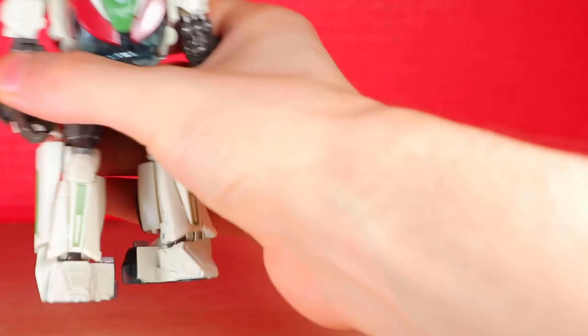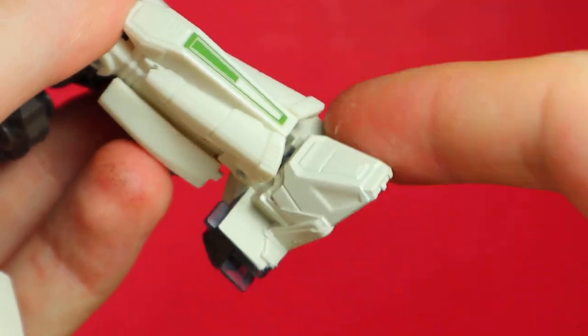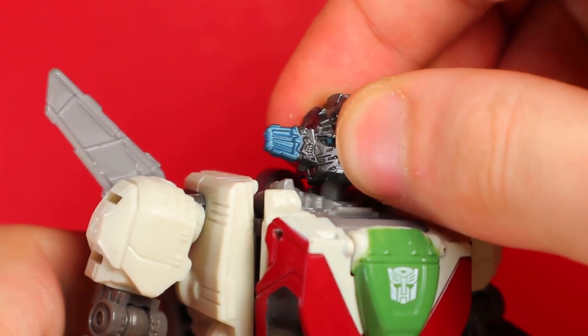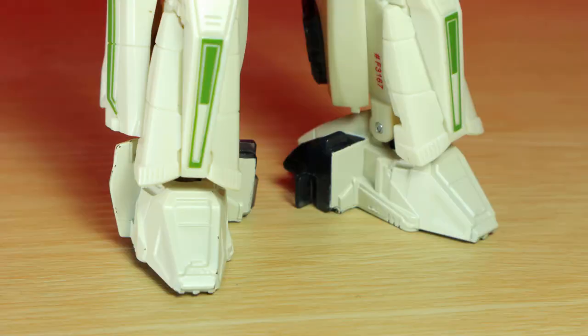Articulation! Ball joint head, ball joint shoulder, rotation below, double elbow, waist rotation, ball joint hips, rotation below, knee bend, foot forward and back, and ball joint. You might have noticed I skipped a few. There's a ball joint in the head but it's tight — I can get it to rotate, but only from the pin, which it's not supposed to. The ball joints in the feet are way too tight, and I've never been able to move them at all, so don't expect me to.